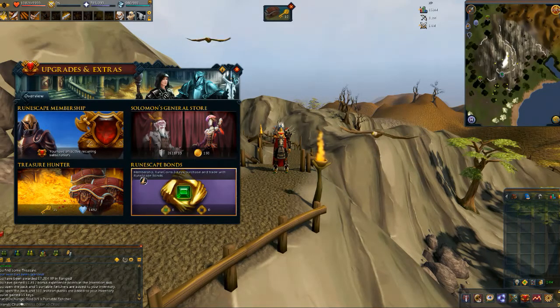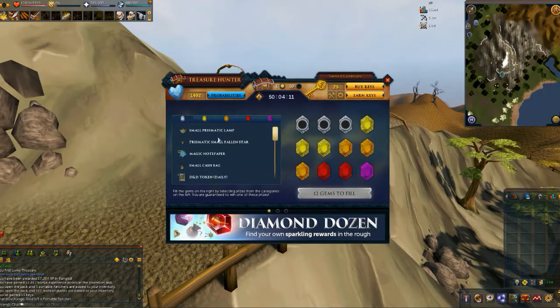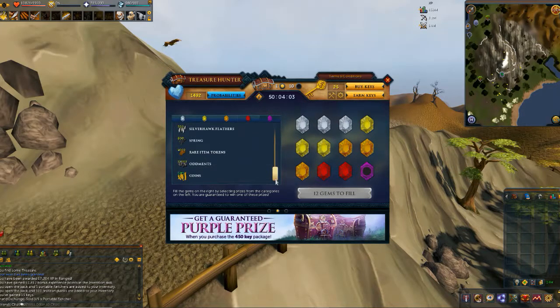And I noticed this little deal. So you only need 12 keys to fill in, right? I think that's how this is going to work. And then the possibility of the purple deal is 50 million coins — of course, that's what I want.